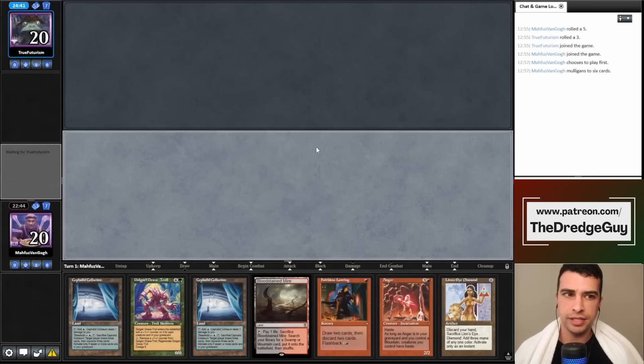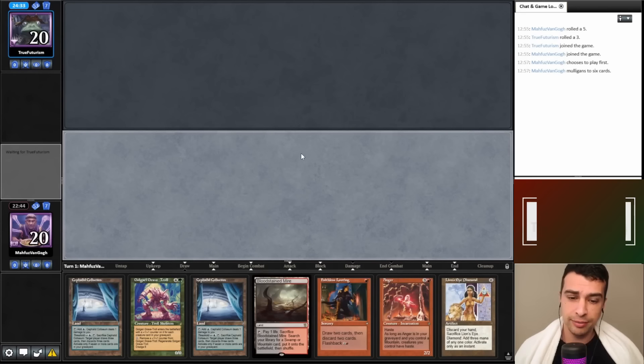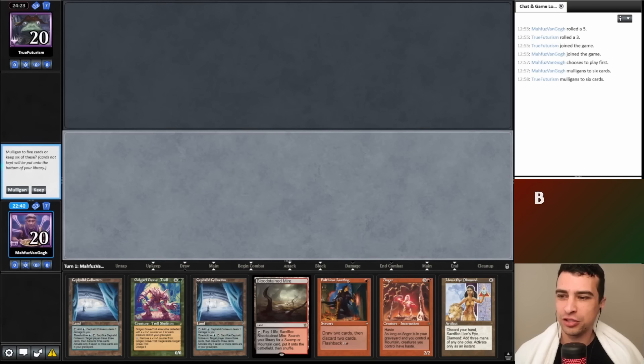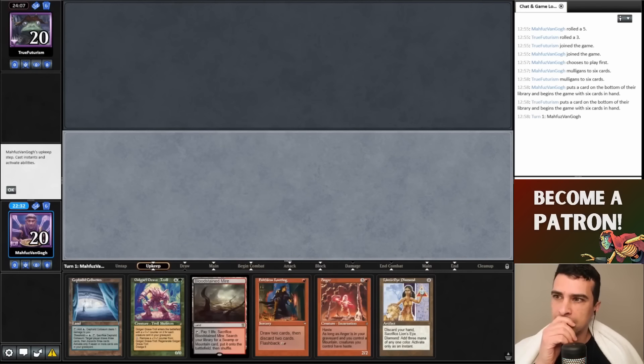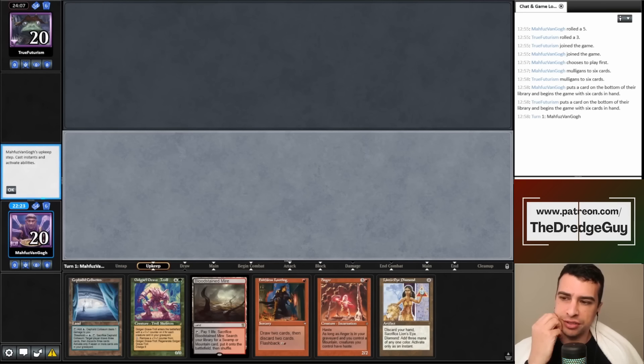Match two — sorry, I forgot to start recording on time. This is a good mulligan to six — we just choose one land to put back on the bottom. Unfortunately we're playing against TrueFuturism, who usually plays Cloud Post decks. Dredge has three really bad matchups: one of them is Cloud Post. Answer me in the comments if you want to know the other two.